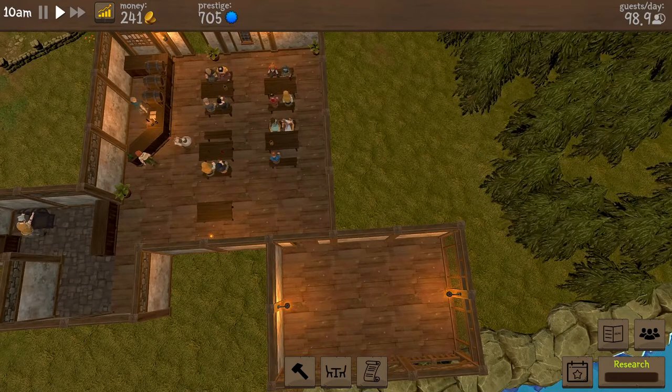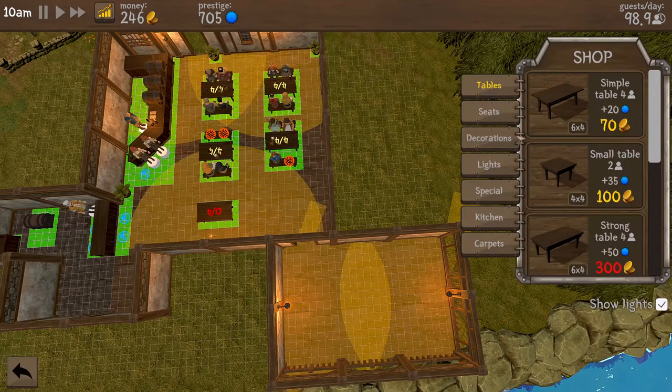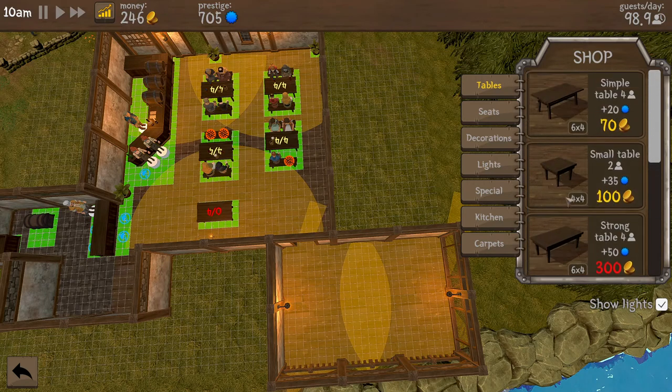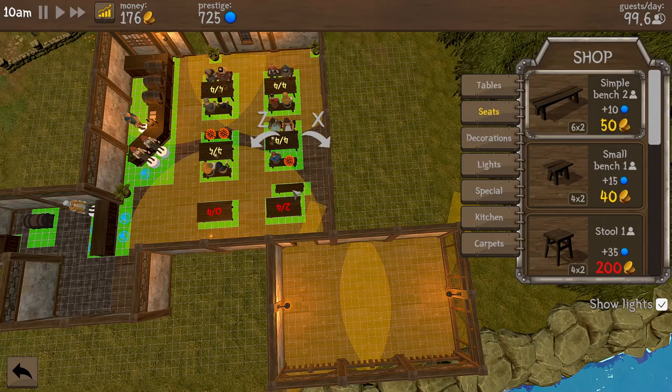Two, four, six, eight, ten, twelve, fourteen, sixteen — need more seats. There's a long table with eight seats — oh that's fancy. But for the time being we're just going to go with a simple table and let's get some benches in here.